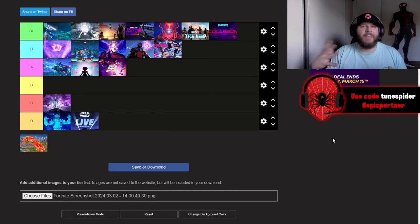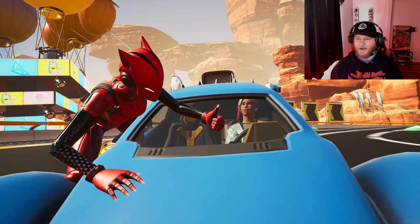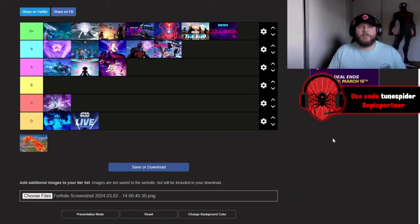Up next is the Big Bang event, going in A tier. It was kind of a marketing event showing off Lego mode, Rocket Racing, and the Festival mode. Eminem was in it — his part was a little short but still sick. Seeing the Lego mode and Rocket Racing was incredible. Redoing the End event from Chapter 1 gave that nostalgic feeling. Overall I had a lot of fun with that event.